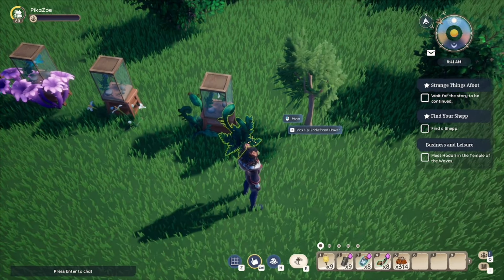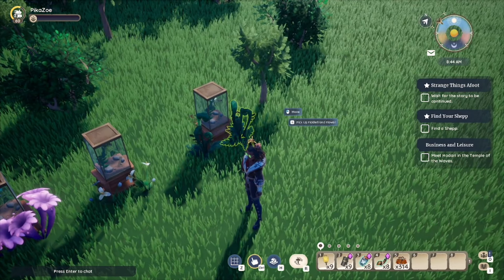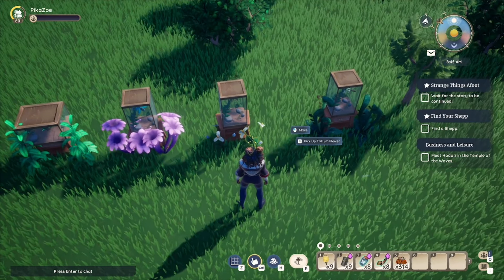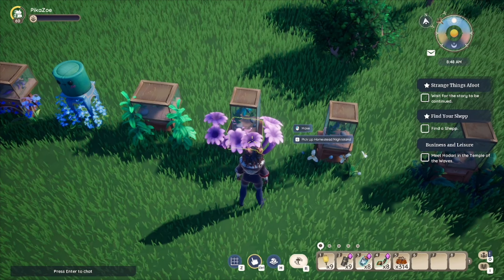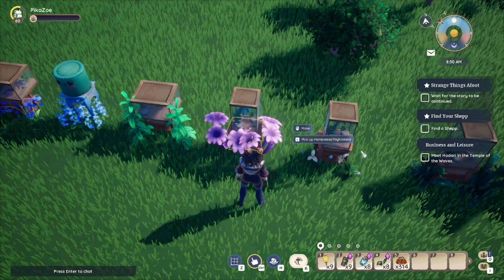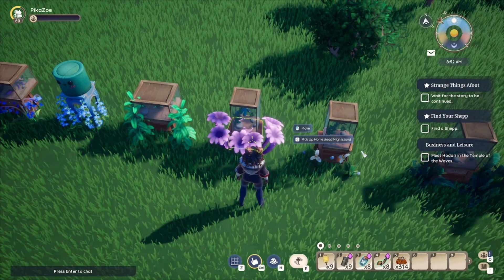Drop one: we have Fiddlefrond flowers that drop from the Inky Dragonfly. Interesting, because I don't usually see Fiddlefronds near the ponds. The Hari Bee drops the Trillium Flower. This one was a pain in the butt to get, because you have to chop pine trees in the morning or daytime, and then you'll get the Bihari Bee, and then the Bihari Bee will spawn.